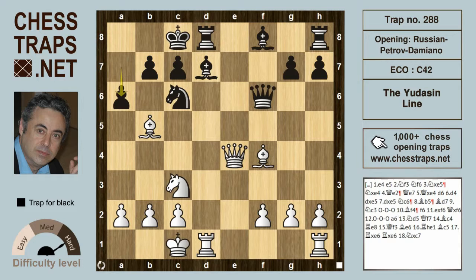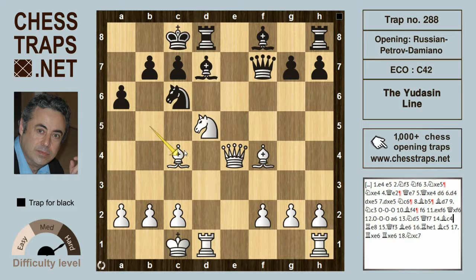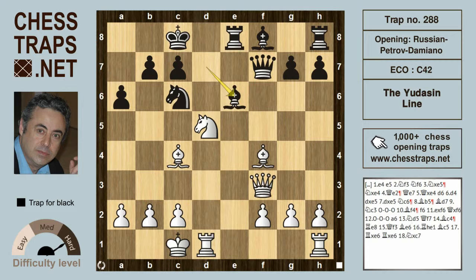Black is going to challenge that annoying bishop on b5, hoping it trades with the knight on c6, in which case black's pieces are very active. But knight d5 hits the queen, which goes back to f7. Bishop c4 now, threatening a discovered attack on the queen. So rook e8 challenges white's queen, and after queen f3, bishop e6 unpins, relieving that threat.